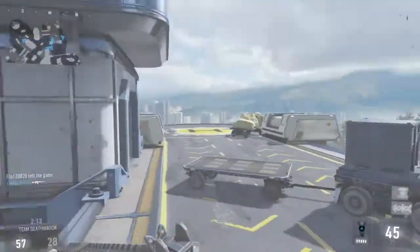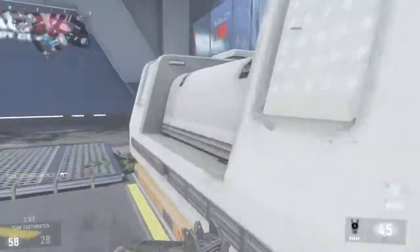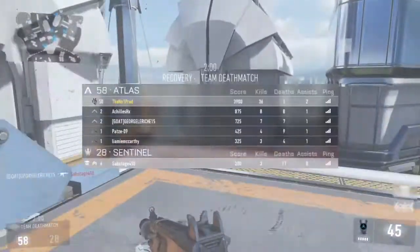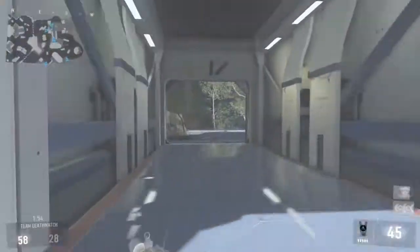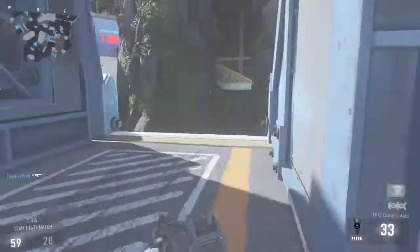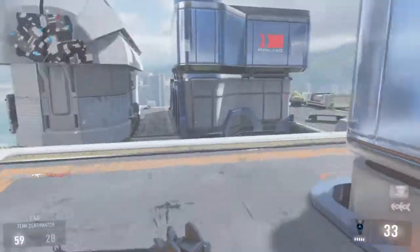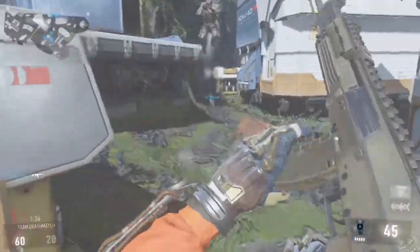I wouldn't recommend uploading unique gameplays right now because people won't like you for it, and I'm going to hold off until the new year at least. Just stand out - for example, people will be uploading double DNAs with a Bal, so go for one with like a pytechs or an MP11, something crazy that makes you stand out. Also try to keep it consistent. Consistency is something Apollo looks for in his members - he likes people being active and consistently posting and grinding.